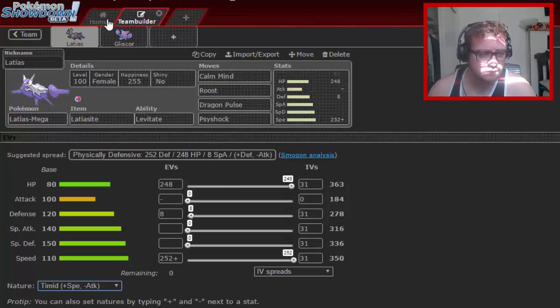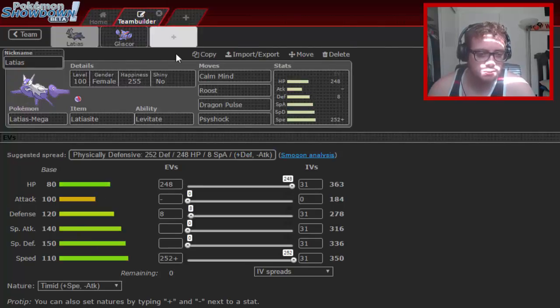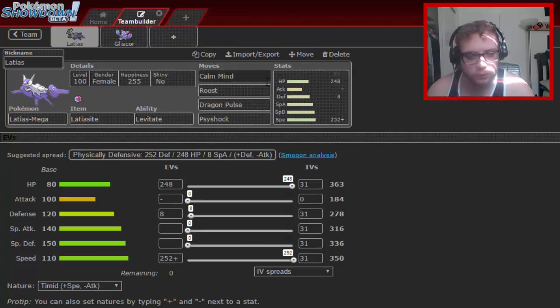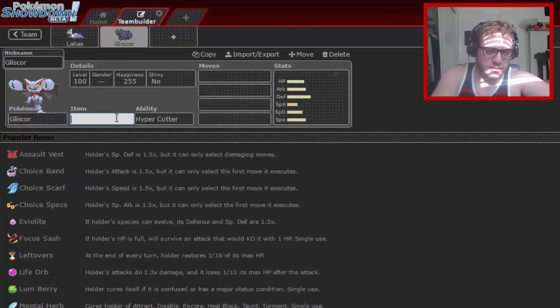Latias shares a few common weaknesses with Gliscor — mainly Ice — so we'll cover those later. For moves, I'm personally running Dragon Pulse and Psychic Shock. You can also run Ice Beam and Thunderbolt if you want, but I find it more helpful to have the two STAB moves, especially to hit Chansey and Blissey.